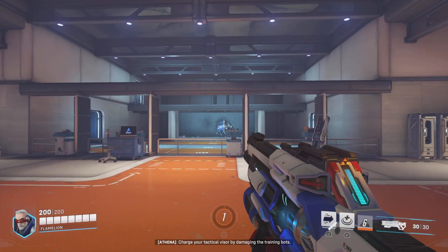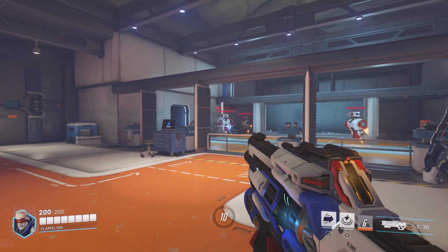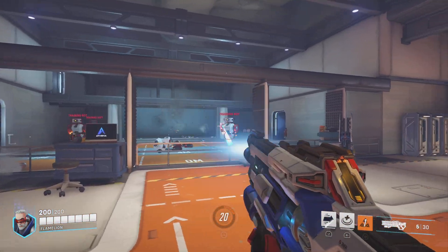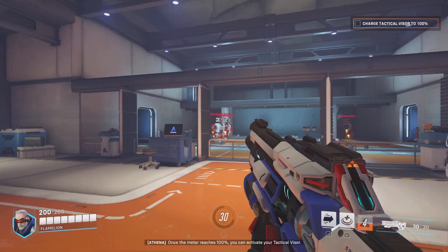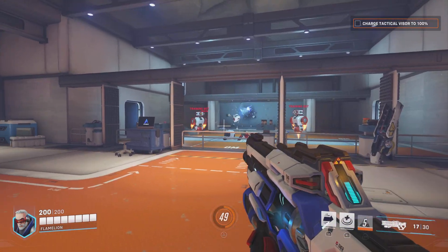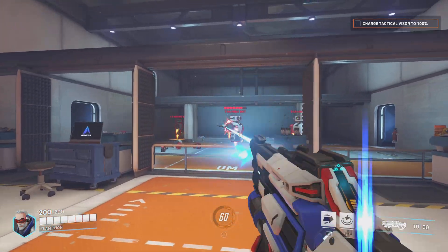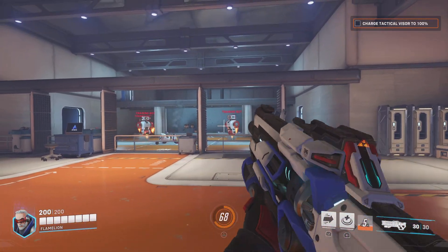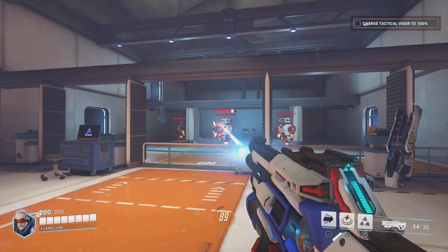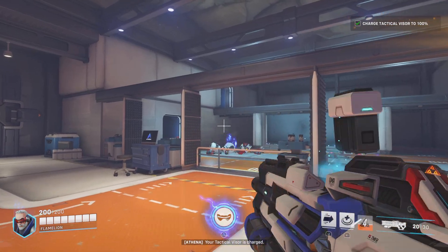Charge your tactical visor by damaging the training boss. Once the meter reaches 100%, you can activate your tactical visor. Your ultimate is 50% charged. Your ultimate is almost fully charged. Your tactical visor is charged.